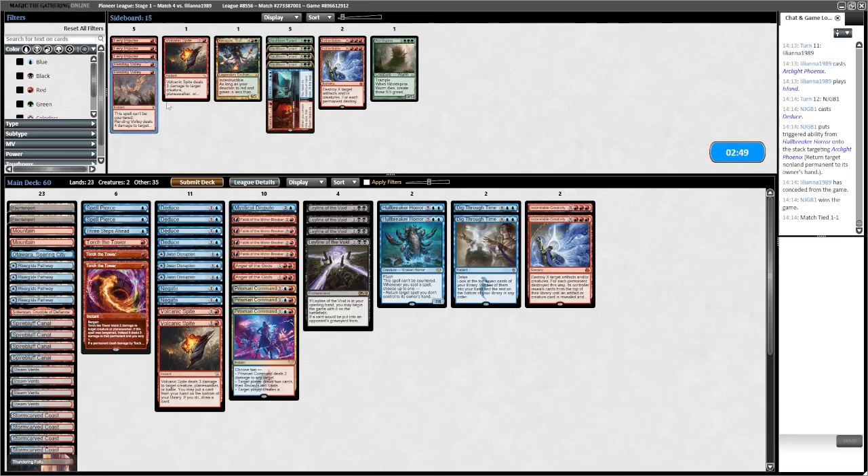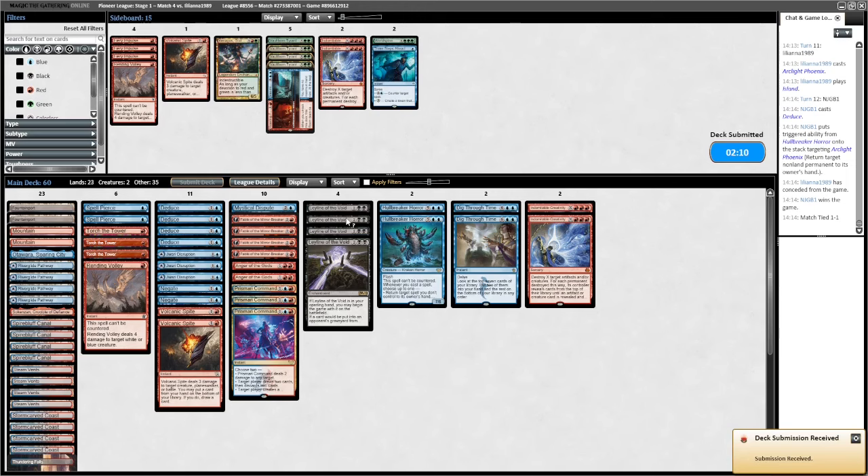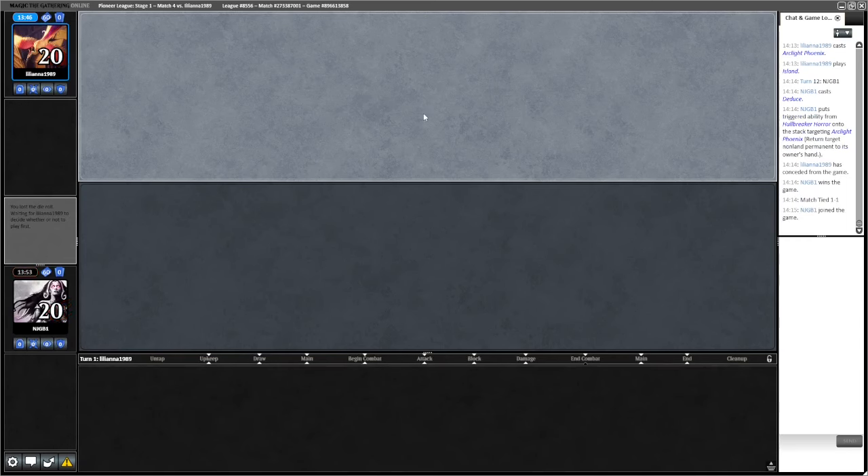Do we want Rending Volleys? Getting to exactly Shredder. Spikes are good at getting rid of Leylines. They do deal with Phoenix. I think we'll just ship it back. Three Steps Ahead is possibly clunky - let's trim one of those. Bring in a Rending Volley. That's another way to deal with Shredder. This build is less all-in on Phoenix; it does at least have the Shredders.